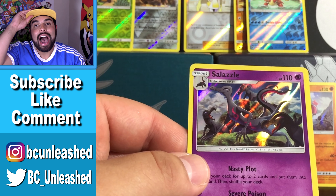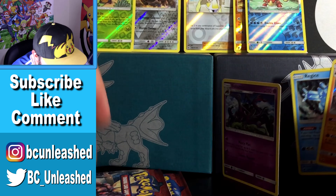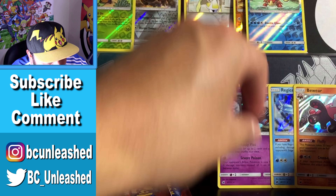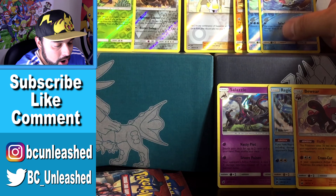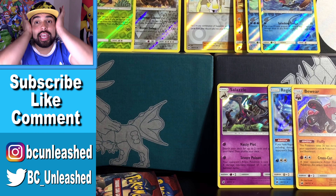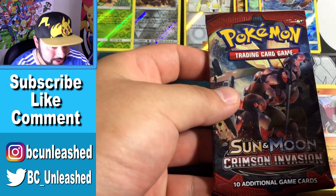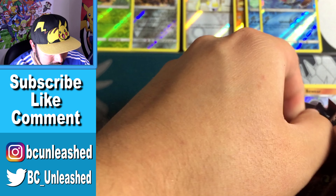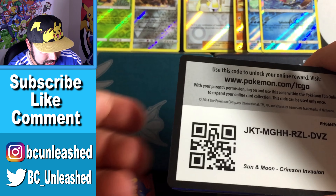The final card is a Salazzle — another holo card! I'm telling you, we just got three holo cards so far out of seven packs, plus a couple of reverse rares — this booster box has been incredible. I'm going to have to do a recap on this. Hopefully we can get that hyper rare Gyarados — or the Exeggutor would be insane — or even another secret rare. Let's find out if we can actually do that.